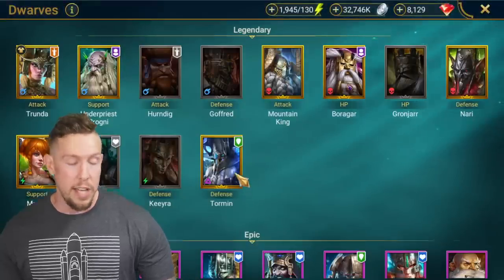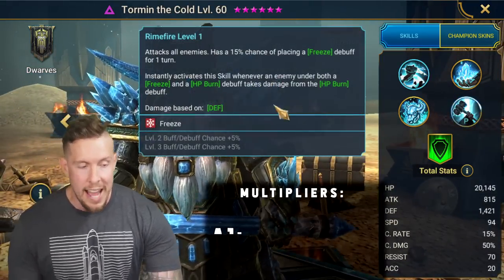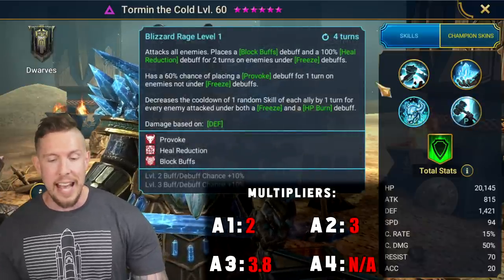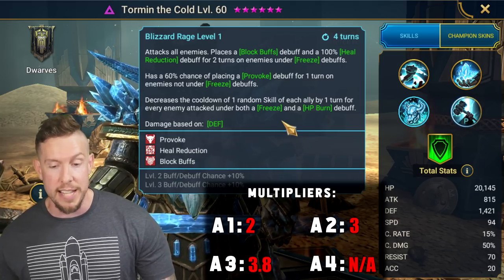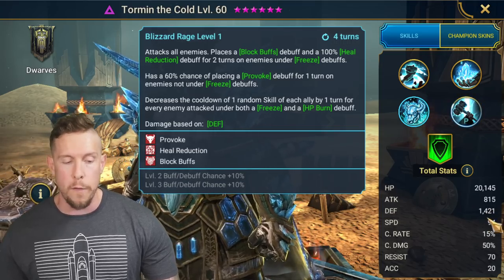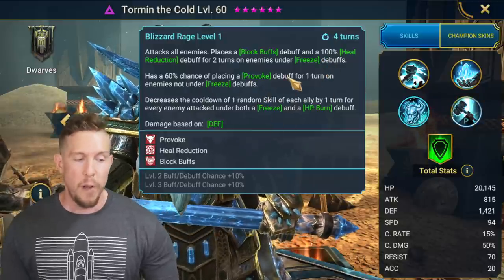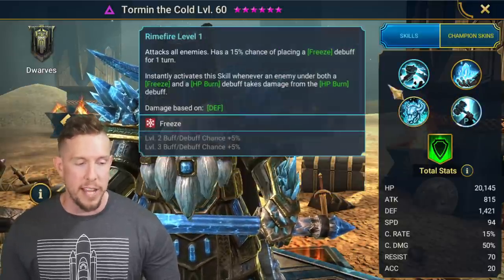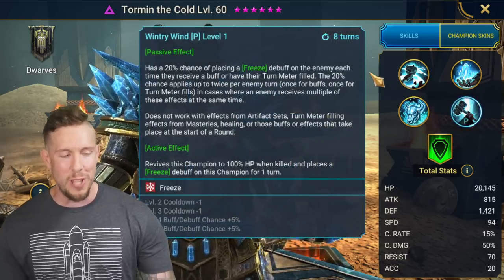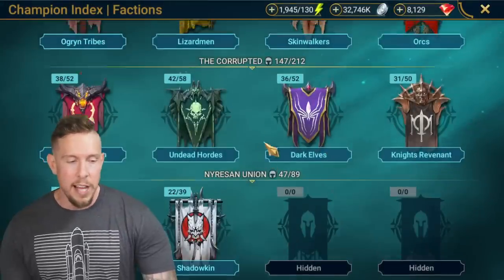Number 11 is going to be none other than Tormund the Cold. On his A1 he has a 2x multiplier AoE attack, but obviously that's not why we're talking about him — it's his A3 ability with a 3.8 multiplier. Again, really good base defense over 1,400, at 1,421. He's also placing block buffs if they're under freeze, has provoke on people not under freeze with the same ability, and more freeze on his A1 AoE. And of course, he's known for that really annoying passive if you're going against him inside the arena.